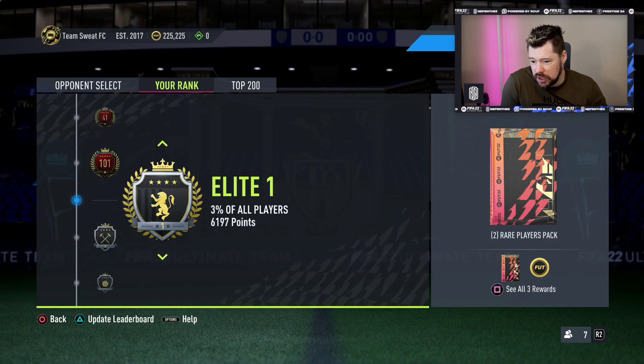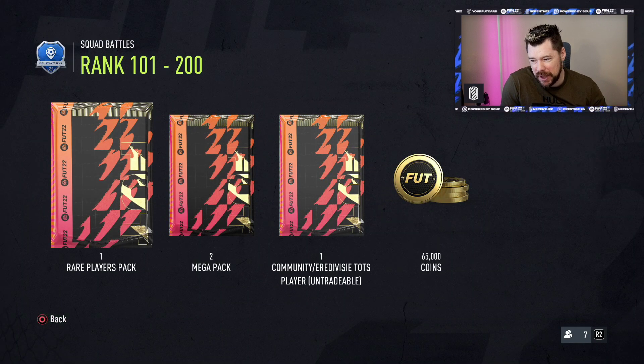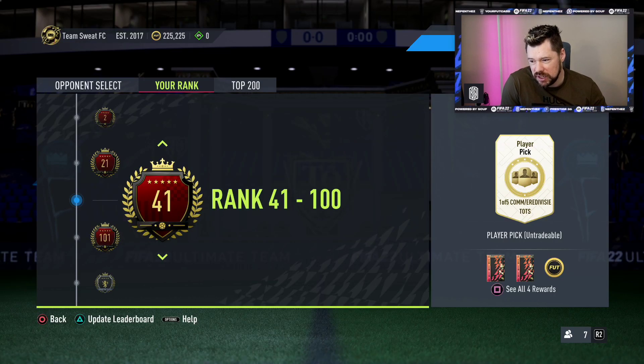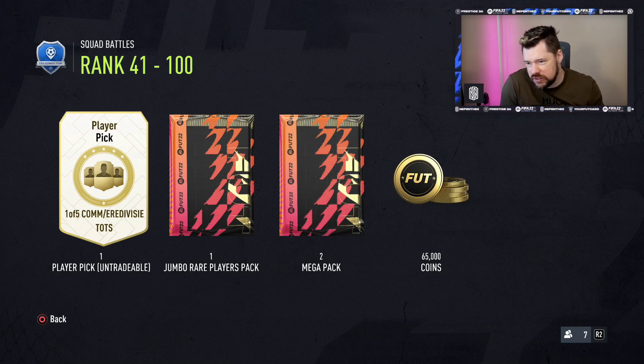And then for the top 200, you get a 50k pack, 2 mega packs and 1 TOTS player. The top 100 down to 41 gives you a player pick, a 100k pack, 2 mega packs and 65k coins. The question you have to ask yourself is: to get into the top 100, you need to play all 40 games — 42 with the bonus 2 games. Is one player pick worth 42 games to start grinding?